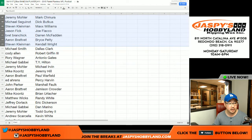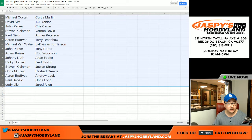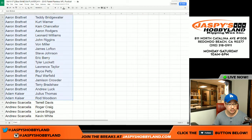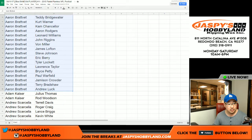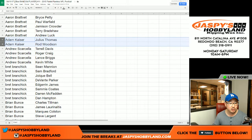We're almost there at player number 214. Now let's sort by column A in alphabetical order. Bam — Aaron with a huge chunk of players right here. You've got Alfred Morris all the way through Kurt Warner, Eric Berry, Tyler Lockett — he's a rookie — Andrew Luck, Adam Kaiser, Julius Thomas, Rod Woodson, Andrew, Terrell Davis, Roger Craig.